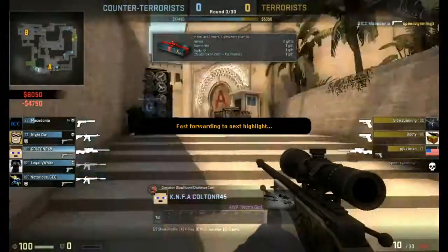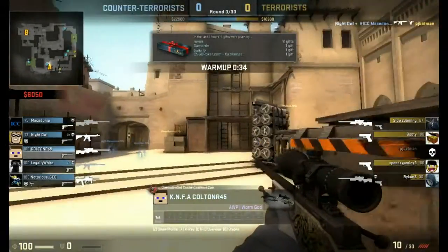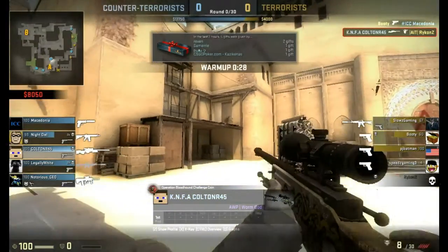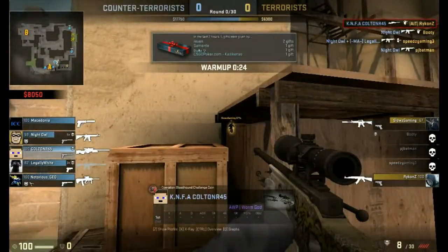Alright, let's go ahead and fast forward to the first highlight, which is in the warmup I believe. So using that worm guard — this guy tries to peek out here and just gets destroyed by my AWP skills apparently.